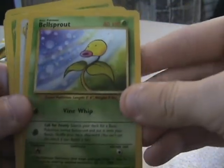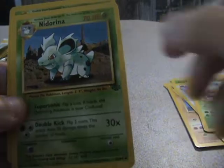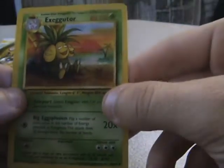Bellsprout, Clefable, Butterfree, Nidorina, and Exeggutor.